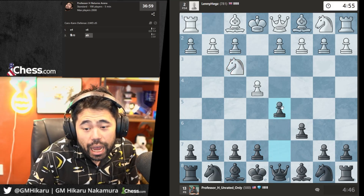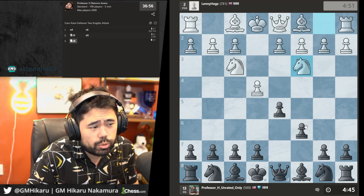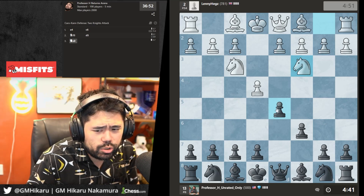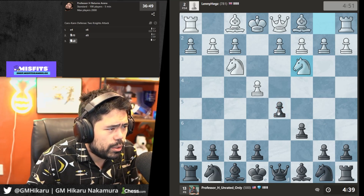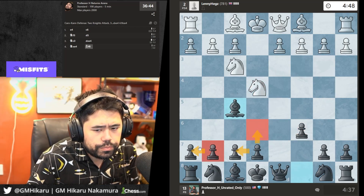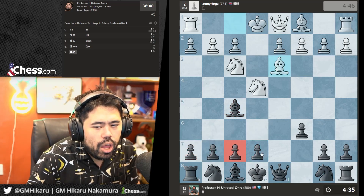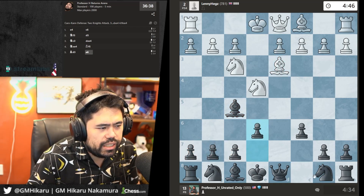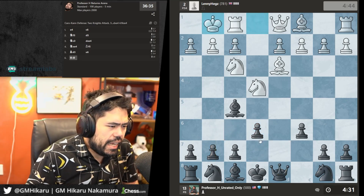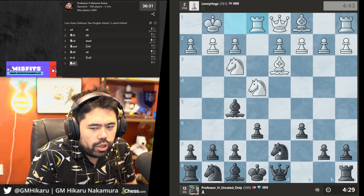I want a free Rolex — actually I already have one because I won a tournament in Switzerland three times in a row, so I have my Rolex Deep Sea somewhere in my house. We get another Caro-Kann — I'll take and play the standard Bf5 and e6 setup. Let's play e6, Ng7, Nf6 — typical Caro-Kann.